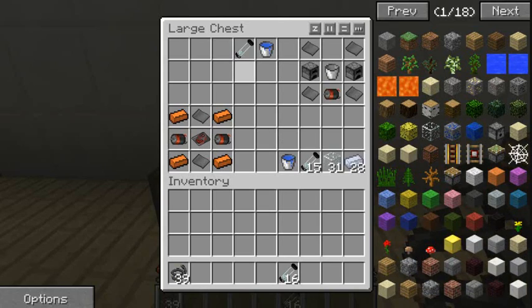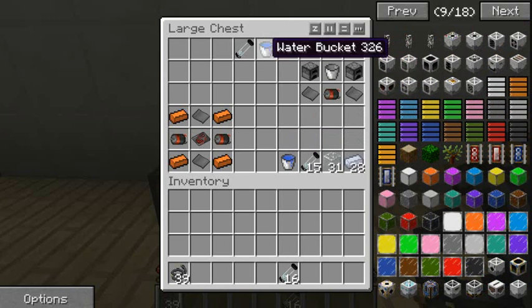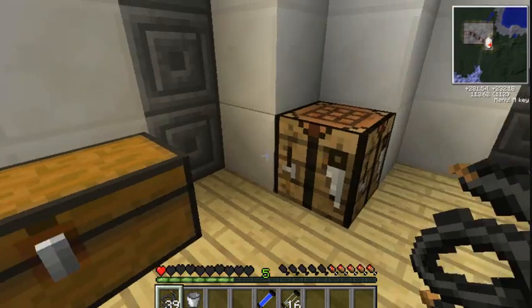You need empty cells because the boiler needs water. The boiler is a new thing added to Vaults, and that is probably the reason why you can't get your centrifuge to work. You need empty cells so you can craft them with a water bucket. A water bucket is like 100 units in the boiler, and an empty cell is like 1000. To craft a water cell you need an empty cell and a water bucket, which crafts a water cell.